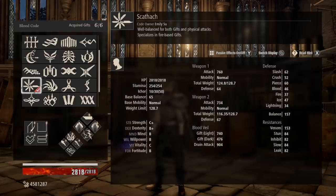We have B+ Dex, B in both Mind and Willpower, and respectable Vitality and Fortitude. As you can see, it's just a very well balanced code for this style of play.